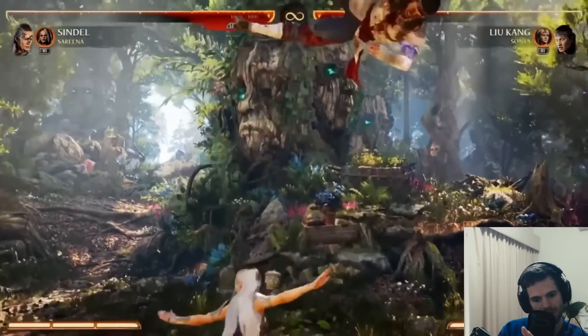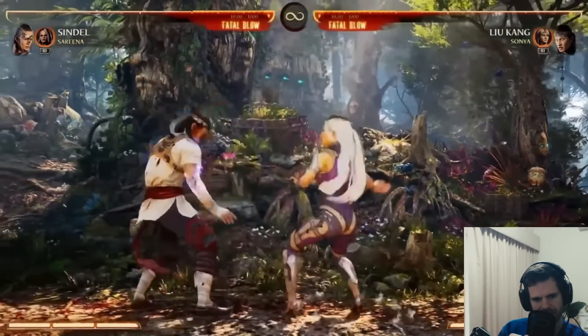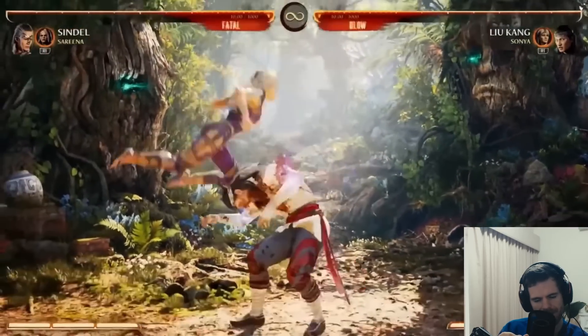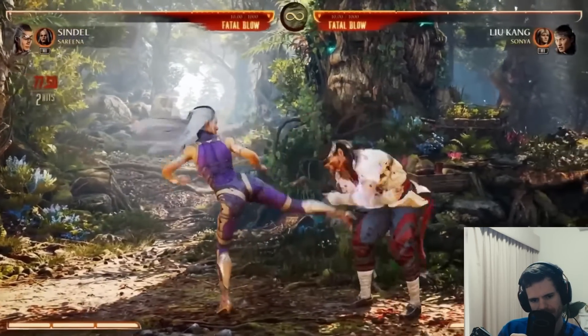Go for this low - that's not a sweep, that's a launching low. Another normal is back two, which leads into an overhead and she can combo into it. Or you can do back two by itself. I thought that was a dive kick in the trailer, but it's just a follow-up to her back two.